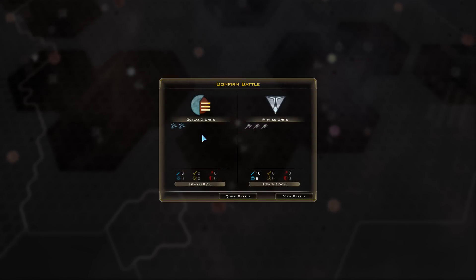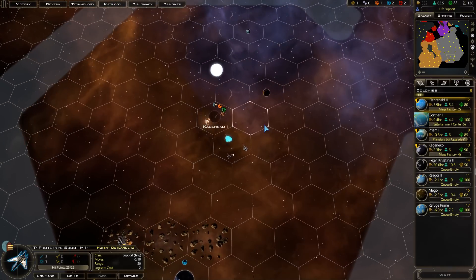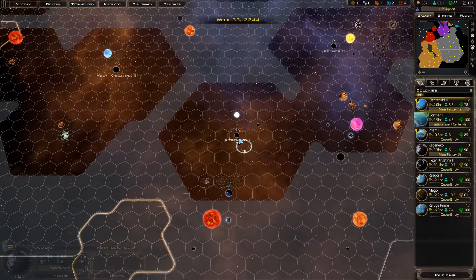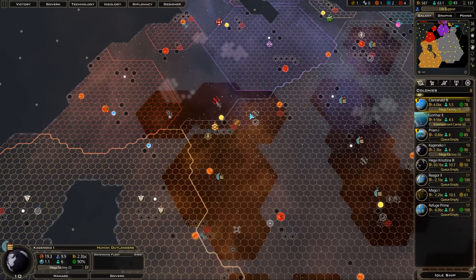We're running out of space, mostly on that front. Over here we're fighting some pirates — I'll quick battle it; we probably will lose this one. Pirates aren't that aggressive there. So the Galactic Domain Act — the UP is doing its thing over here, about keeping uncolonized planets as part of empires. If they're inside our zone we'll vote yes. The decision has been reached, the final vote is yes, so that's good. We'll have to get something to stop these pirate incursions, but they don't seem to be too hazardous.